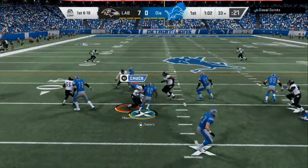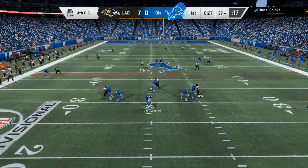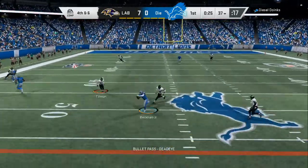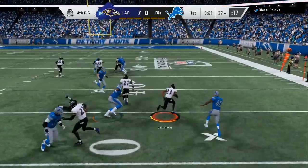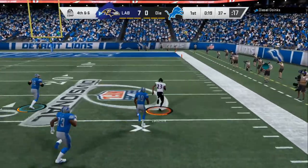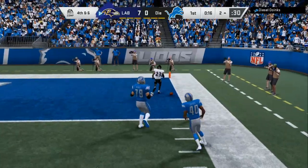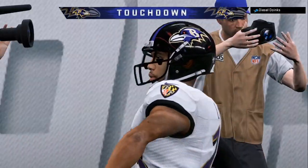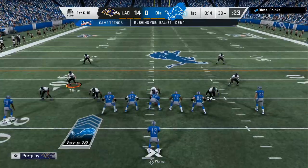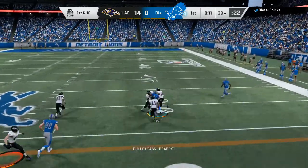Tip number two: run defense. If you can force your opponent to put the ball in the air, it's only about five or six percent of the community that likes to pass. Everybody wants to run until they patch the game, so you're going to need run defense. I like to use the 3-4 Bear, mixing in the 3-4 Even and sometimes the 3-4 I, but the 3-4 Bear is the go-to run-stopping defense.